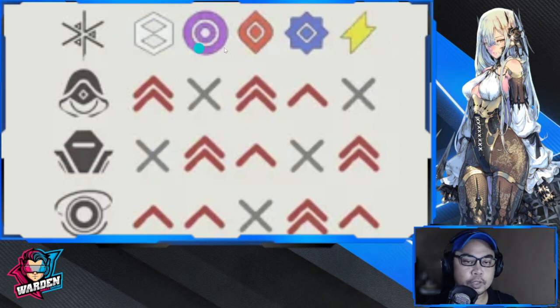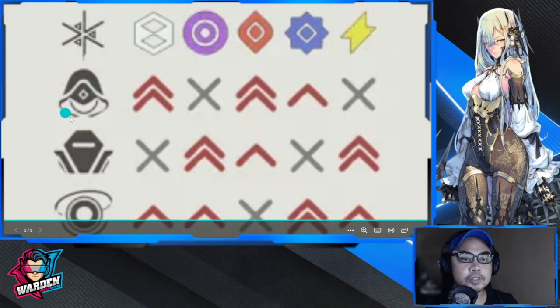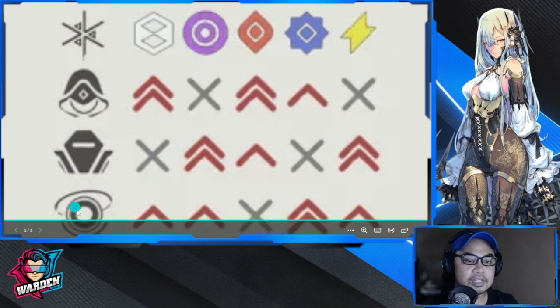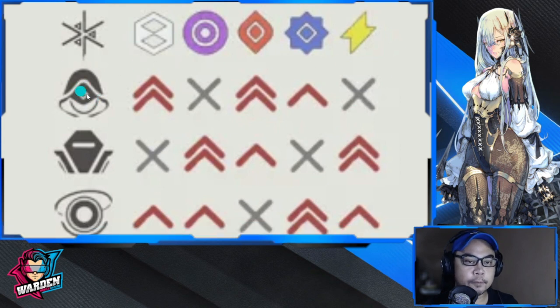Here are the elements we have in Snowbreak: electrical, frost, thermal, chaos, and kinetic — five in total. Again, it's not element versus element; it's against the type of enemy in front of you. This section of the infographic is for humanoid figures, this is for mechs, and this is for titans.